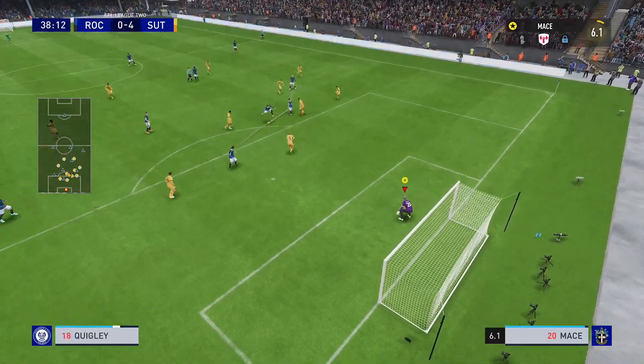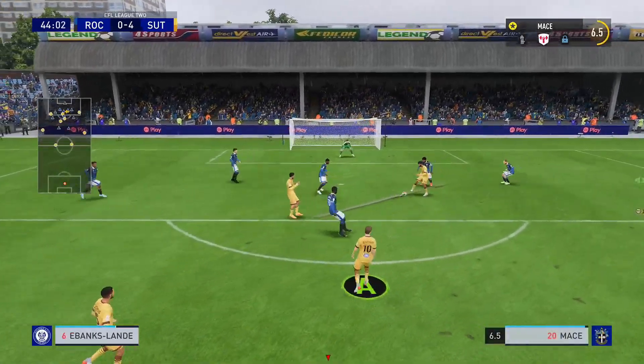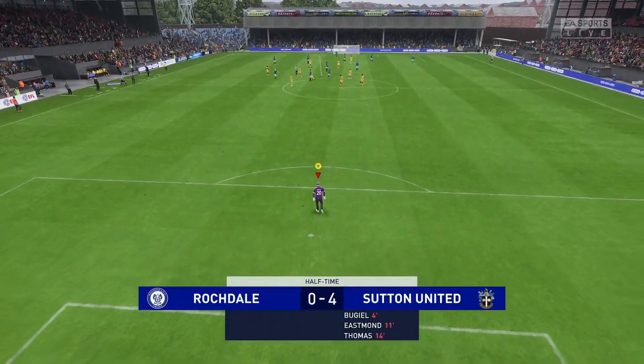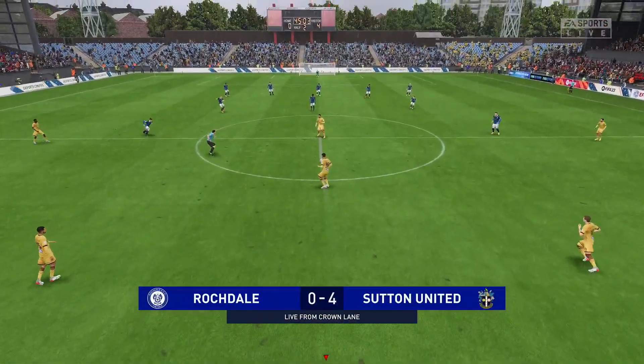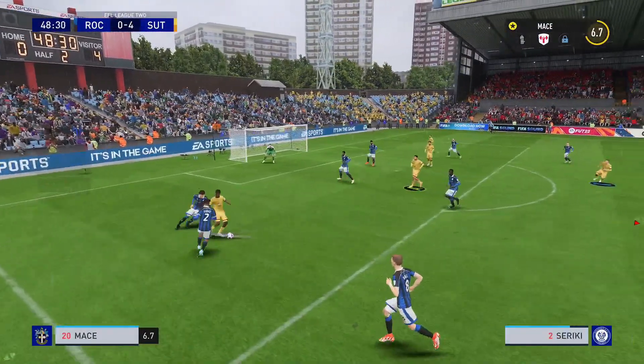Rochdale finally decides to turn up — a little half-shot which wasn't really troubling anyone, an easy enough catch. Then we're on the attack again and this time the keeper does make a pretty good save, gets across the line nice and quick. We go into the half time interval 4-0 up — we have destroyed Rochdale in the first half. Let's hope it continues into the second.